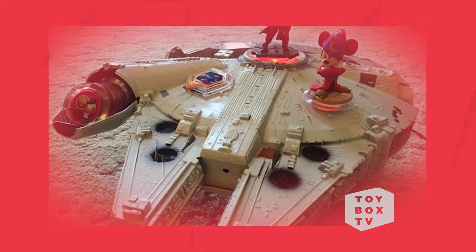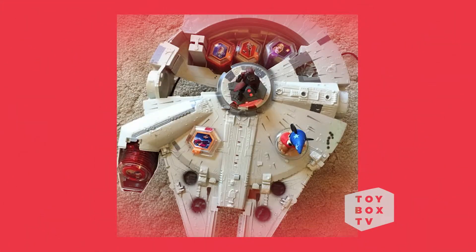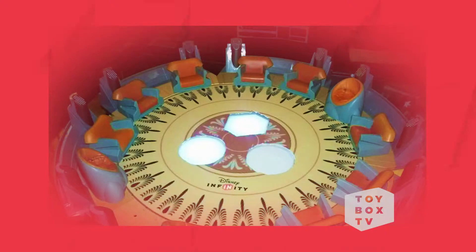Disney Infinity fans never cease to amaze. Check out these awesome base mods we found online. Check out this Millennium Falcon base mod — I love the fact that they carved out the cockpit to be an area where you can actually hold your power discs, and it's functional. It's great how you put your character up on top, plus there are slots for player two as well as the playset piece. Now let's take a look at this next mod — it's the Jedi Council, and it's a working base again. The amount of detail that went into the floor here is totally cool. We'd love to see your base mods and any other customs. Make sure you tag us on social media so we can feature them right here on Toy Box TV. Hashtag Disney Infinity.